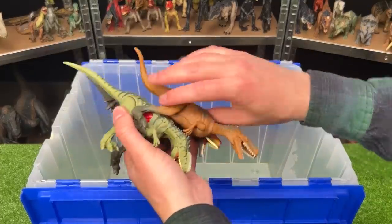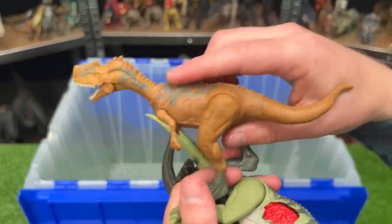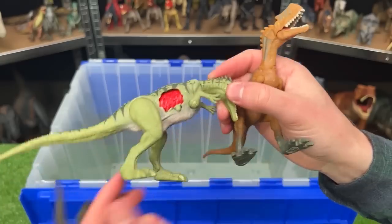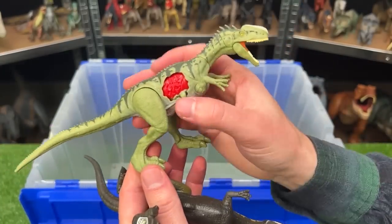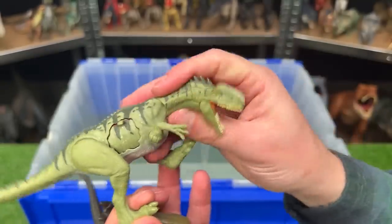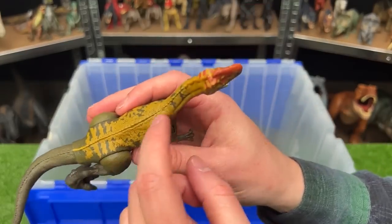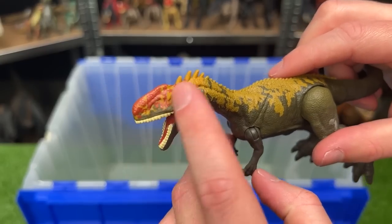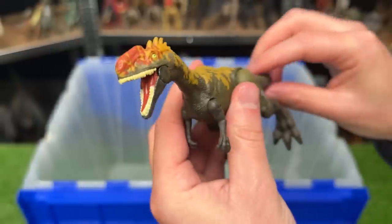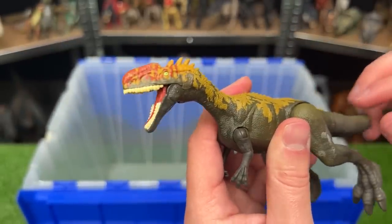Looks like we've got a few Monolophosaurus figures in here as well. This first one is a brown color with gray detailing and it's pretty adjustable — it's a pretty small figure though. This other Monolophosaurus figure actually has some battle damage on the side that you can open and close. And this final one is a dark dark green color with some yellow detailing and that bright red detailing — check out those green eyes too. This figure actually has an action button: when you move the tail it chomps its jaw open and closed.